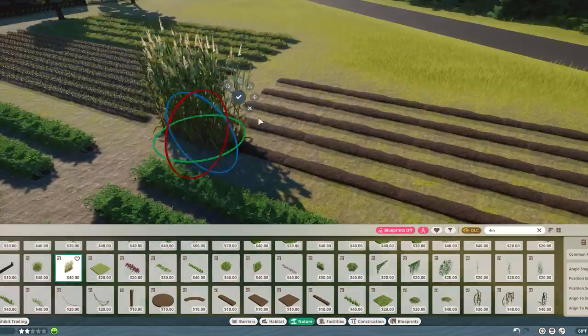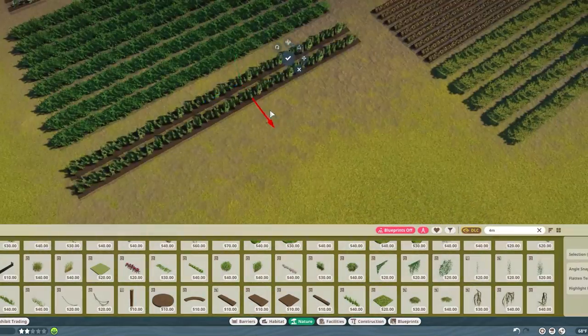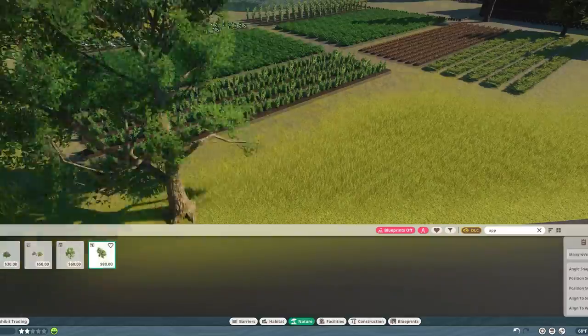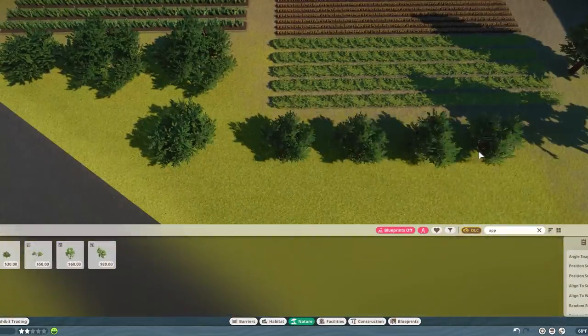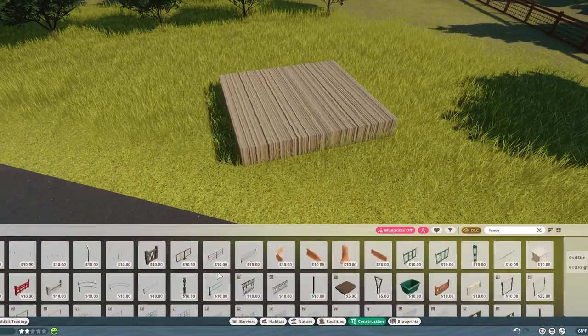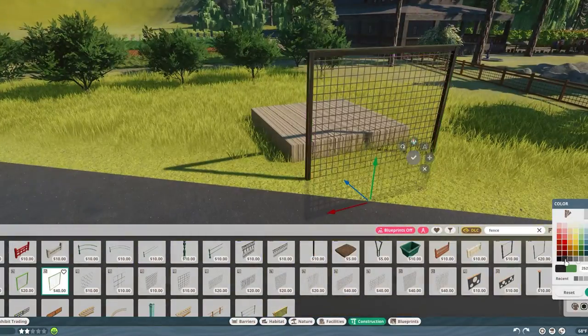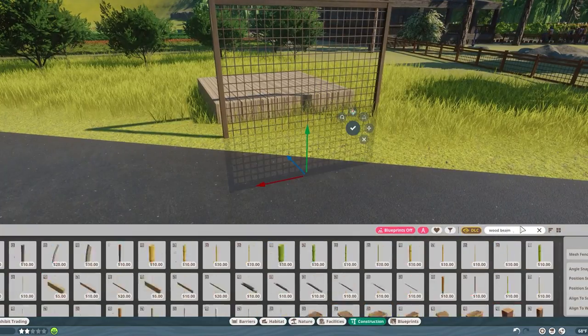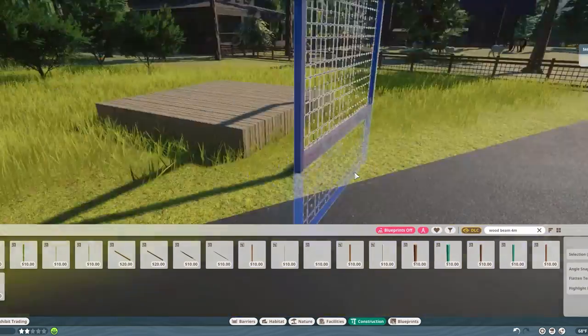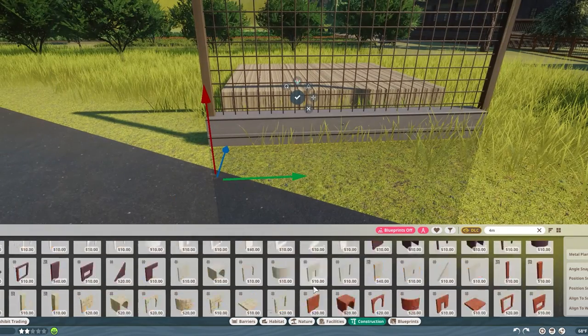I thought about adding some pumpkins and wanted to add some corn, but it just wasn't working. So I added some small custard apple trees here to make kind of a little apple orchard. I also thought we're out here in the middle of nowhere, so we should probably get a deer fence to protect our farmland.